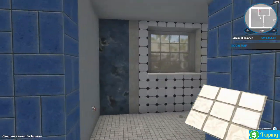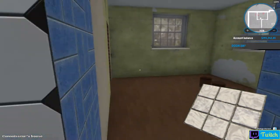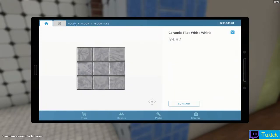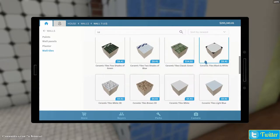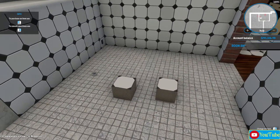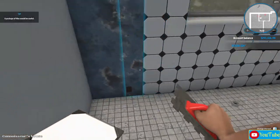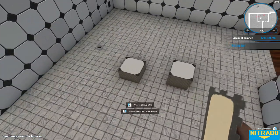For wall tile I'm going to stick with this blue in here, but in this room I think I want to go with this white and black and give it a nice contrast. I think that'll work pretty well. Let's go back to the house, walls, wall tiles - we want the black and white, I think it's that one right there. We're going to buy many - let's buy two, probably going to take more than two to be honest, but we'll start with two anyway.